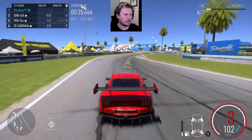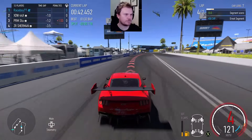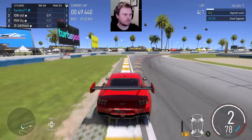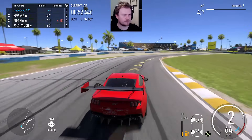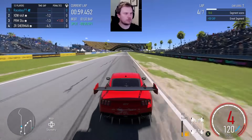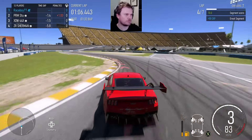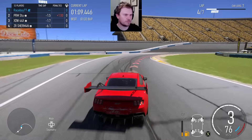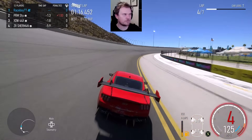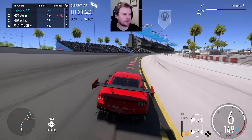I think I'm gonna check out between the chicane — that might be the play, just to load the car up and angle it better and get a better run into that last corner. You want to launch out of these sections when you're going on the straights — you don't want any negative impact on any of your runs there. Slower Than You is now in second place — let's see how the two different builds stack up against each other.